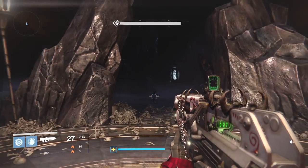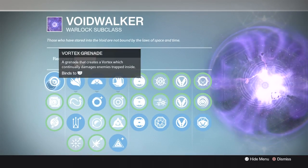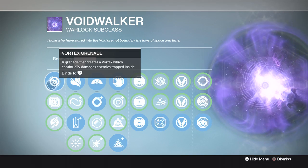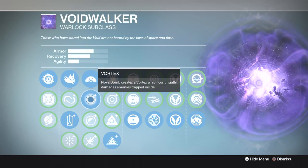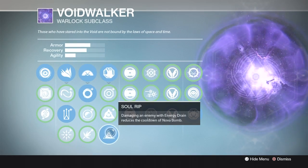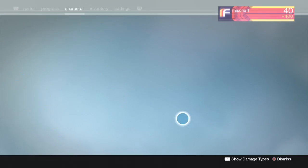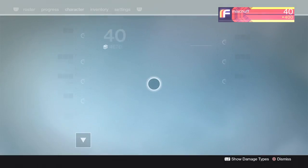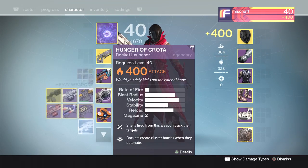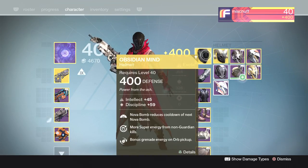Back to where we were — Voidwalker. I like going with the Vortex Grenade because it creates a little safe spot when that vortex damage is going on on the ground. Same thing with the Nova Bomb — you want to use the Vortex Nova Bomb, which continuously damages enemies trapped inside. After that we've got Soul Rip, the Hungerer, and Embrace the Void. For weapons, it's all about the Bad Juju with Event Horizon, a good Sniper, and a Rocket Launcher or Machine Gun. For the helmet: Obsidian Mind.